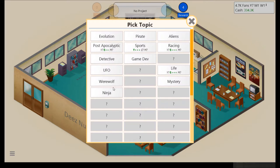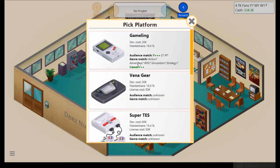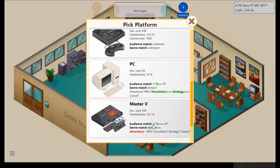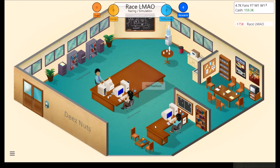We just released a ninja game. Can't unlock anything else, so I guess we'll go with another racing game. Racing simulation — tried and true. It works on the Gameling. Just PC — five grand, not bad. Race LMAO. I'm keeping up with my terrible meme names that aren't funny at all — it's working pretty well, actually.